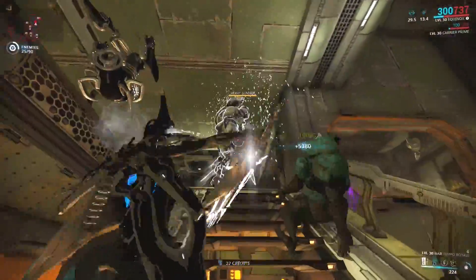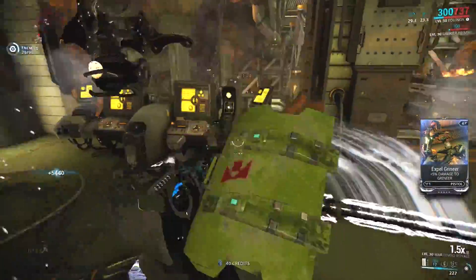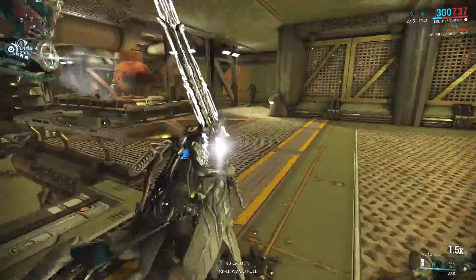As with the other Equinox augments, you can pick it up by gaining the rank of Maxim with Arbiters or Flawless with New Loca, and spending 25,000 standing to purchase.